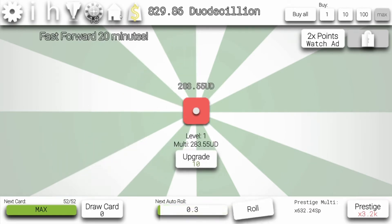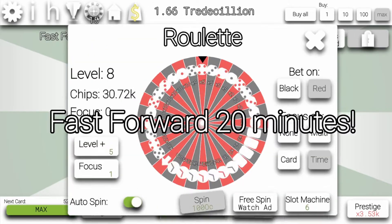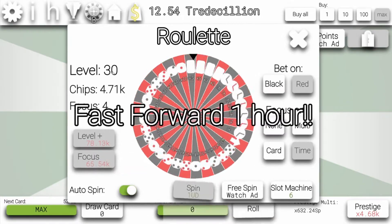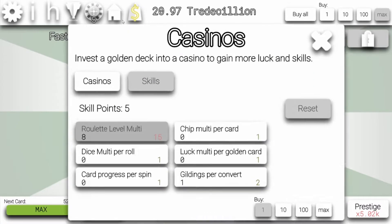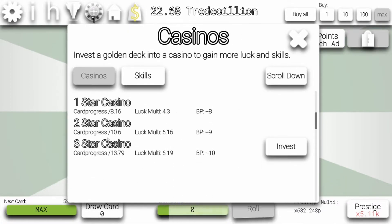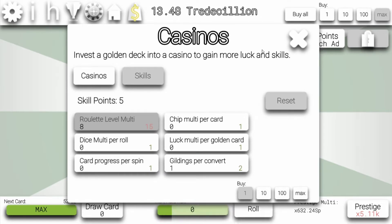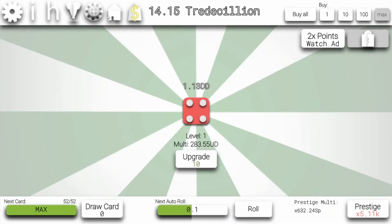We have casinos, but I'm going to show you later. The important thing is I grinded roulettes. You can grind roulettes. Basically you have this skill. Let's start with the casinos. I bought casinos and I bought a lot of them. We have bought 9 casinos. So we have 9 skill points times 5. Basically I spent all of those, I reset it, and I spent all of those in roulette multiplier. So if the roulette hits the level up, we instantly get 8 roulette levels.